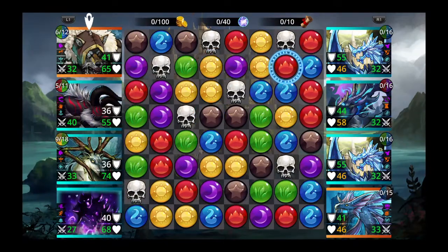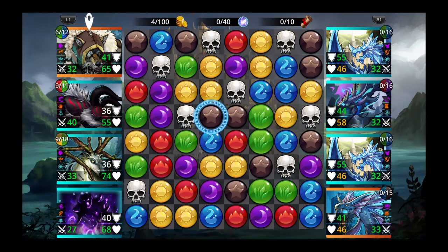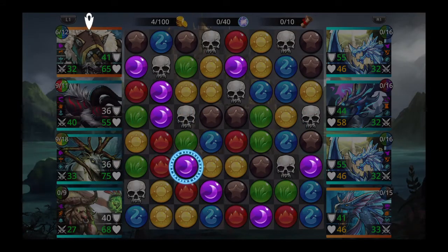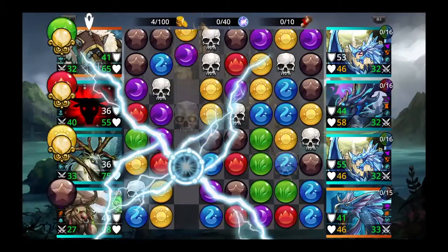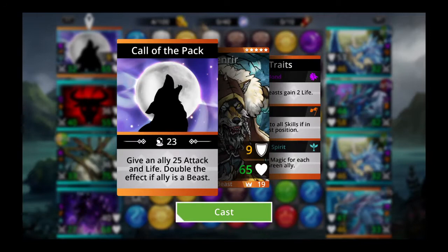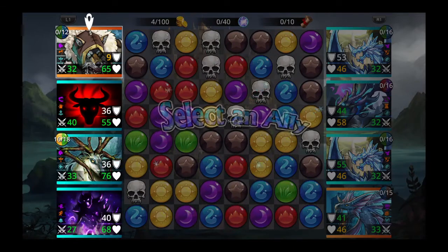You want to have Soothsayer fully traited so you can cast her ability right away. Soothsayer will be our mana generator. Let's use her ability on this purple so it matches those greens when we remove the row. Now let's use Fenrir's ability to give an ally attack and life — and since Fenrir is also a beast, you can use it on himself, doubling his life and attack gain.